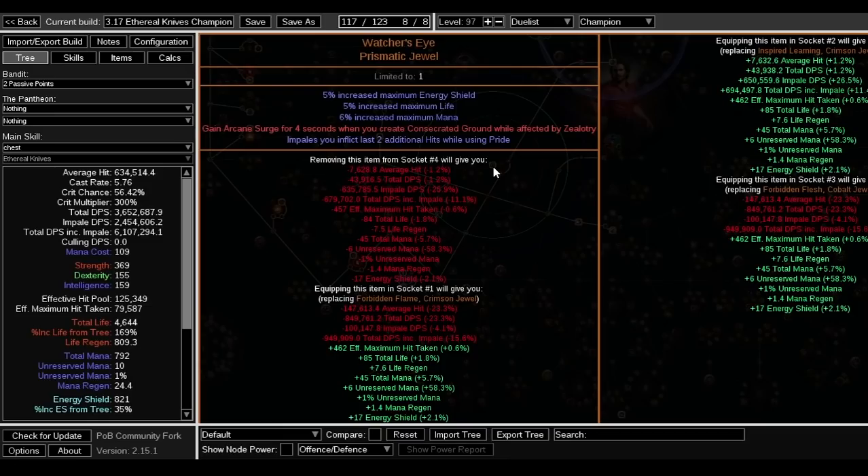You can boost DPS further using a Sulphur Flask or a Bottled Faith — both work. Bottled Faith creates consecrated ground so you immediately get Arcane Surge for four seconds when you press it. That's how to use that Watcher's Eye modifier effectively.